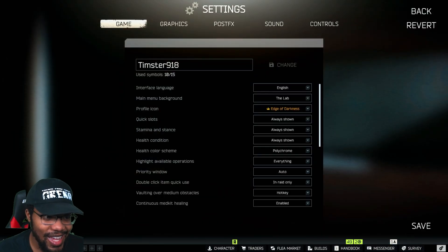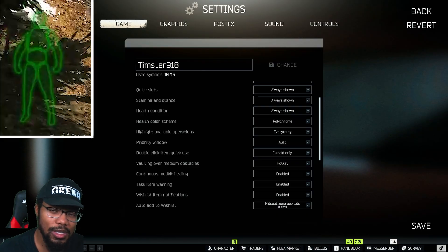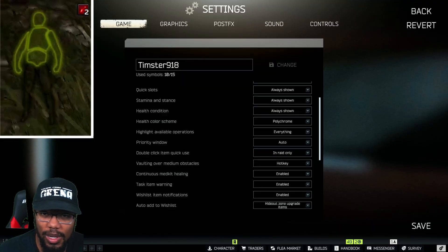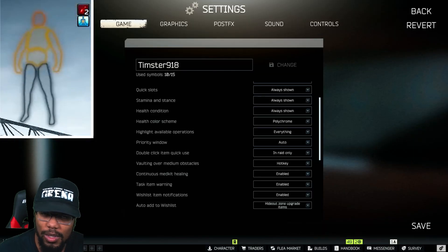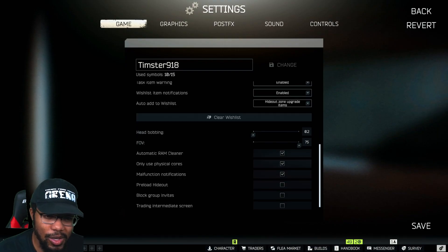Now we're in-game. Go to Settings and scroll all the way down. I recommend keeping the color scheme on Polychrome — it's the default, and the damage indicator in the upper-left will show red or yellow depending on your PMC's health. Leave most of these options alone. Make sure head bobbing is set to 0.2 so your screen isn't constantly moving. For FOV, play to your preference, but I've noticed the higher you go the more FPS you get — I keep mine at 75.